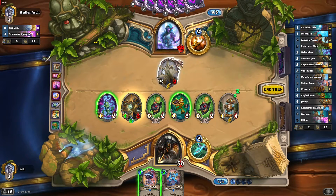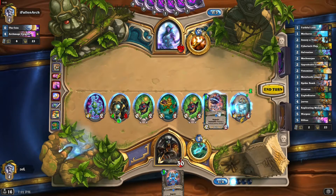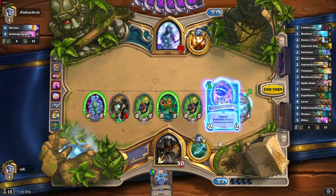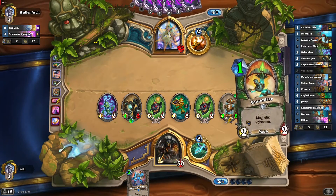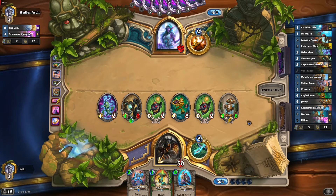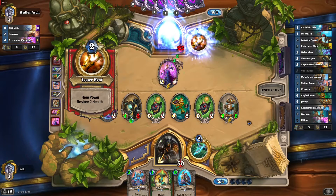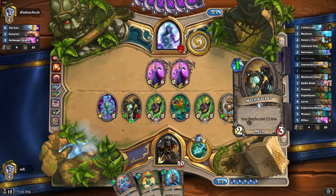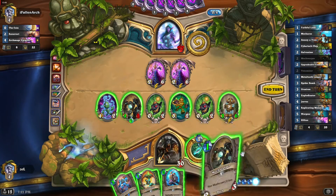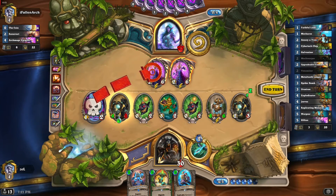The Mech Warper kills Vargot. Let's give Spider Bomb to Jeeves so he cannot die from AoEs — we will need card replenishment. He's just going to spam Vargot now. At this point, let's play a second Mech Warper — everything becomes free. Let's kill our Galvanizer so we can actually play minions.